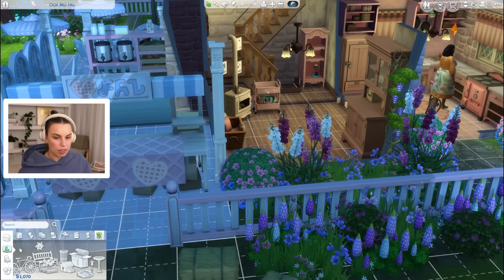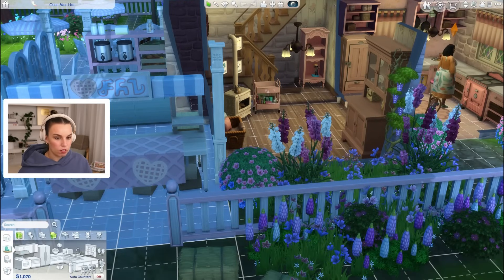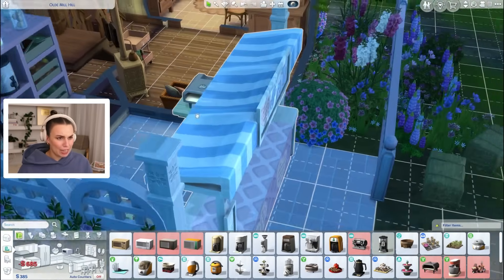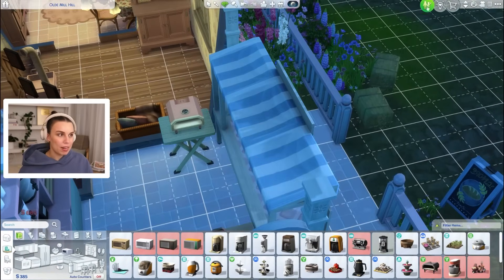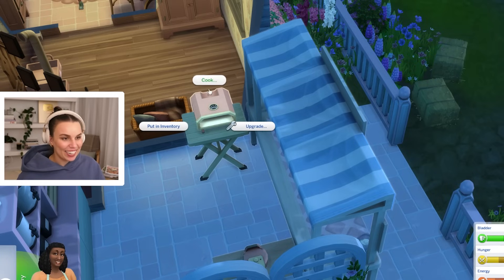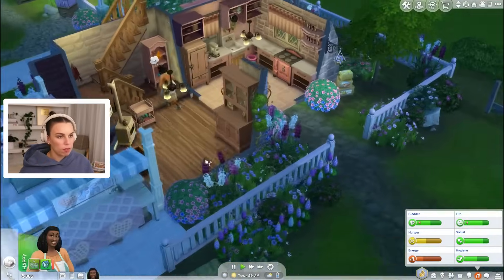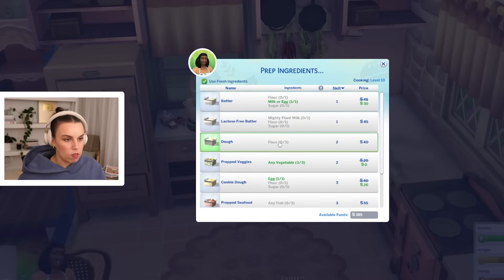I wonder if we can afford a pizza maker — I think it's around $500. 685 simoleons — oof, that is pricey. But it does come in pink, so I like it. We could make focaccia because we have herbs. We just need to make some dough.